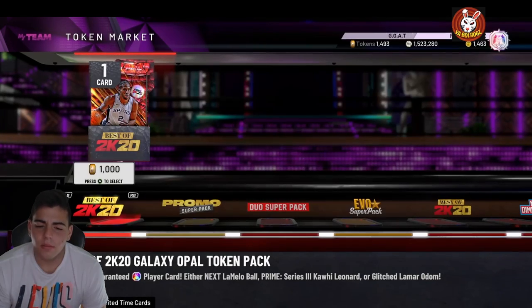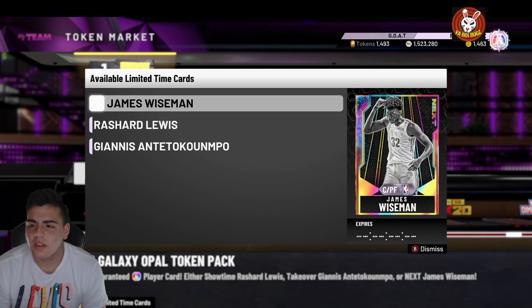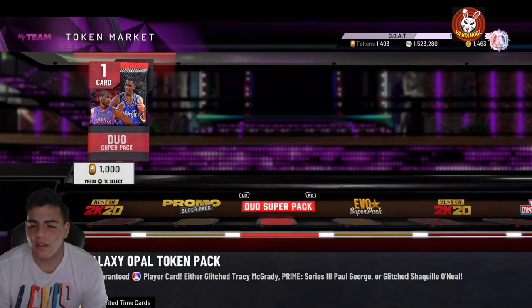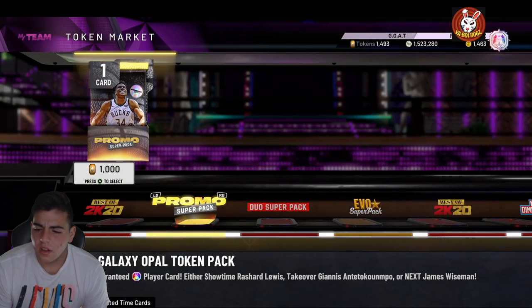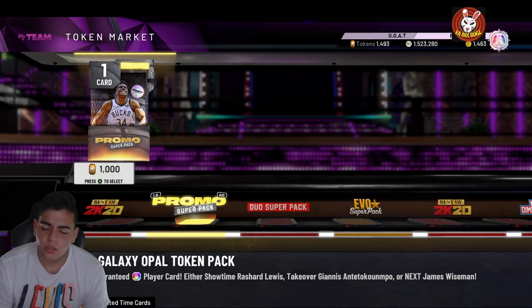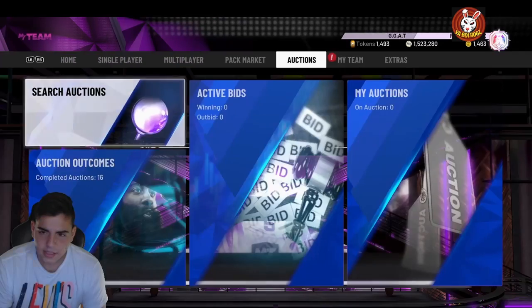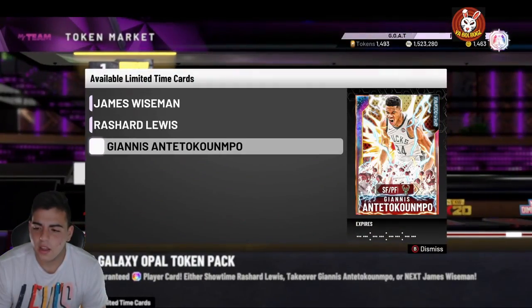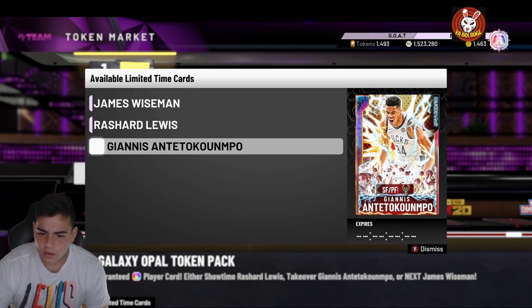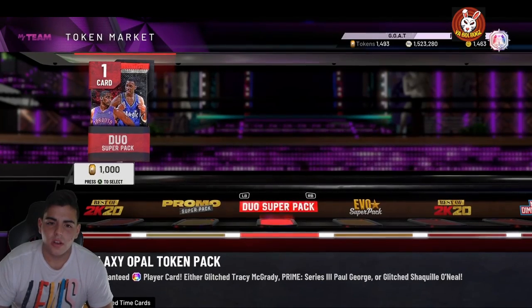Here is the problem though — we got these mystery packs. I don't even know what is going on anymore. It says it guarantees one Opal card: Showtime Rashad Lewis, Takeover Giannis, or Wiseman. Am I seeing this right? Do I take the gamble? I'm not totally sure what this guarantees.